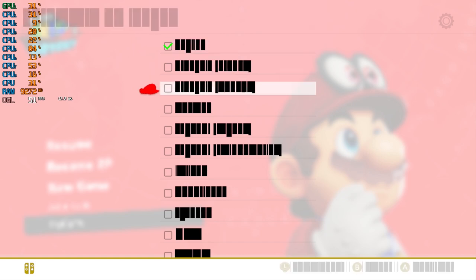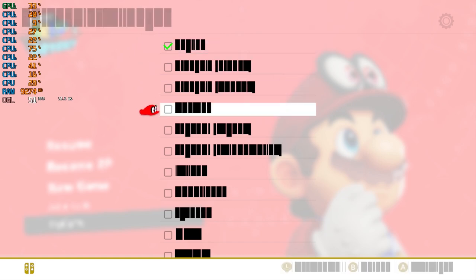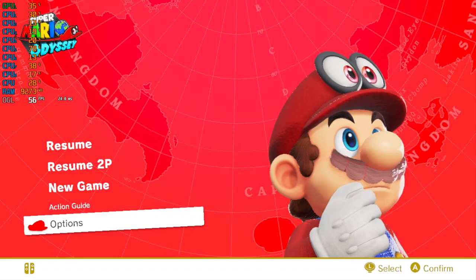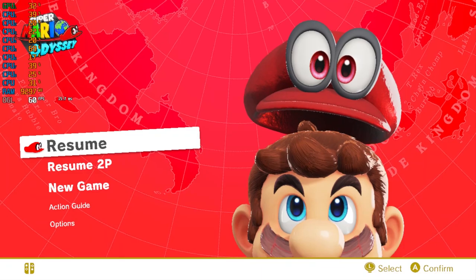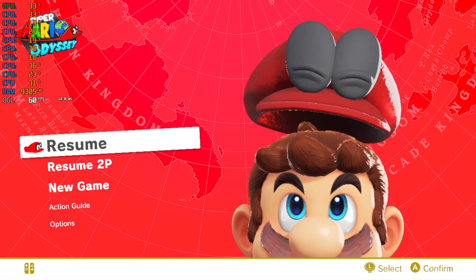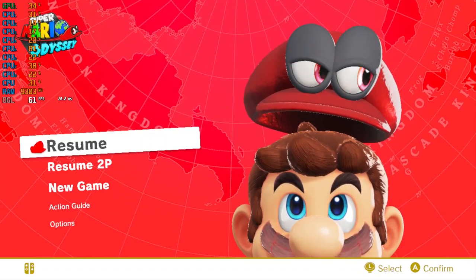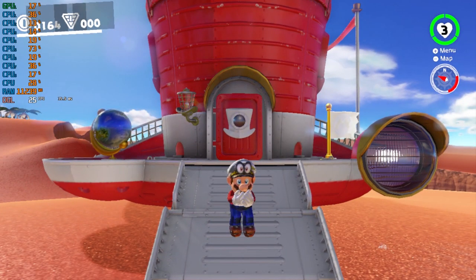The language selection menu doesn't render correctly — you can't tell which language you're choosing. If you have the original game you'd know, but English works fine for everybody. This was the title screen. You can also resume a saved game from the title screen. Now let's hop to the desert.